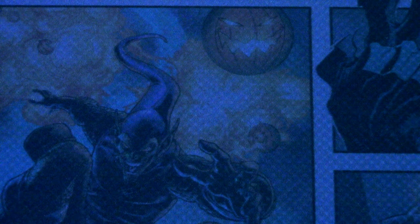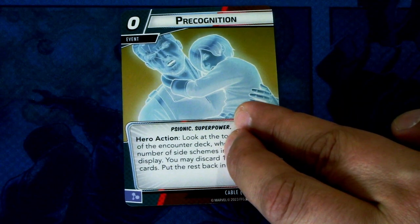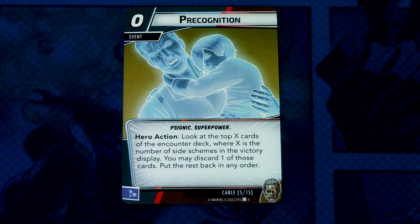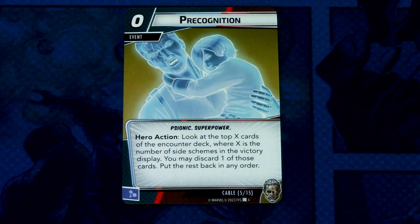Next we have Precognition, one copy. Precognition is a zero cost event, psionic superpower trait, hero action: look at the top X cards of the deck, where X is the number of side schemes in the victory display. You may discard one of those cards and put the rest back in any order. This can be committed as a mental resource. Again, the longer the game has gone on, the better this will be.